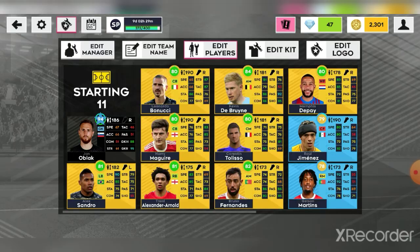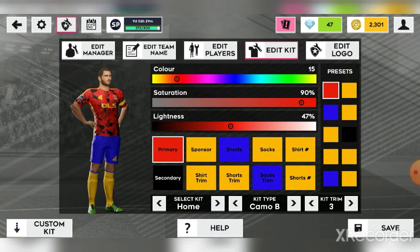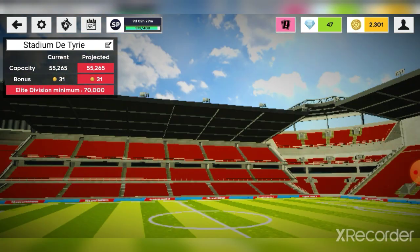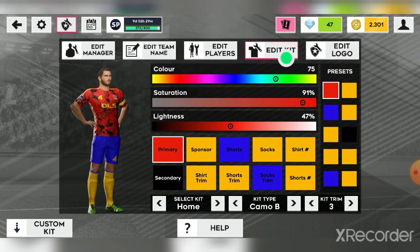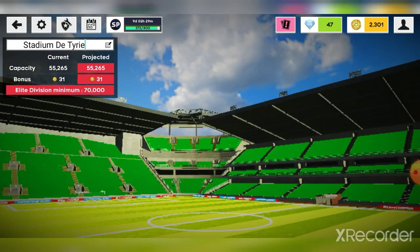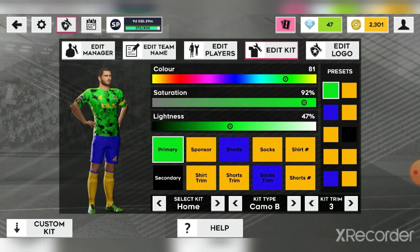To demonstrate the seat color feature: the stadium seats match your home kit color. If I change the home kit to red, the seats go red; change it to green, the seats go green. It's a pretty cool addition in my opinion.